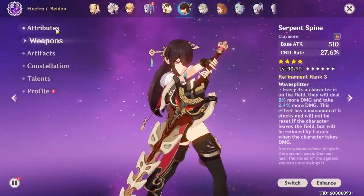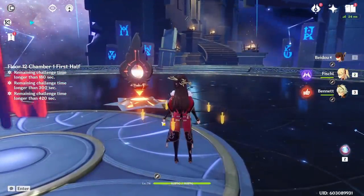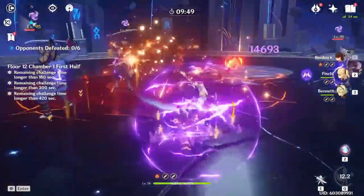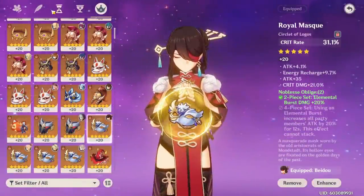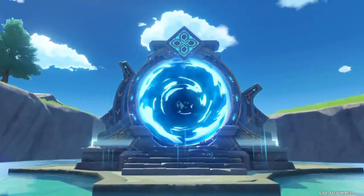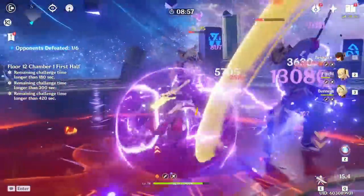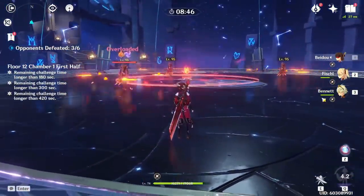Testing this out with similar artifacts, Serpent Spine stacked to 5 stacks, snapshotting Bennett's buff: Beidou's burst crits hit 14,600. Now with Wolf's Gravestone — I changed her circlet from crit damage to crit rate and slightly downgraded the feather to keep stats close, noting that Serpent Spine gives crit naturally. While Wolf's Gravestone's passive will buff the team, Beidou's own damage will actually be lower on this new build. Running the same rotation with Bennett, the burst is doing 13,080 when it crits — so actually less than Serpent Spine, because Bennett is providing the attack that makes up for Serpent Spine's lower base.